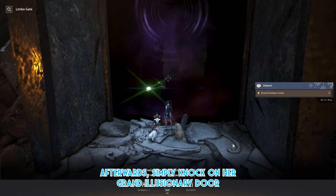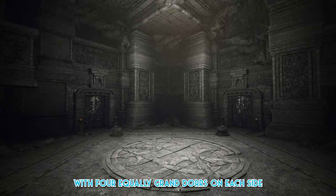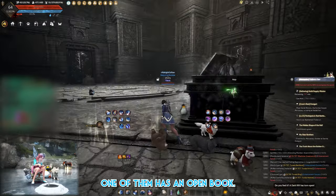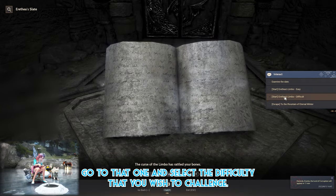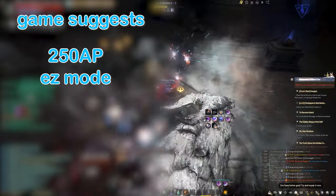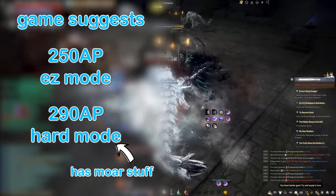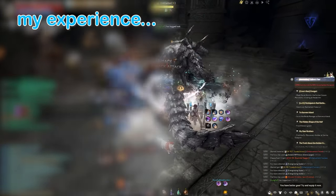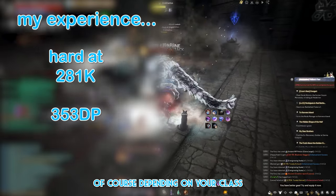Simply knock on her grand illusionary door, and you'll find yourself inside a giant square hall with four grand doors on each side and a small brazier in front. One door has an open book — go to that one and select the difficulty you wish to challenge. The game suggests about 250 AP for easy and 290 AP for hard mode. From my experience, you should be able to attempt hard difficulty with 281 kutum and about 353 DP, depending on your class.